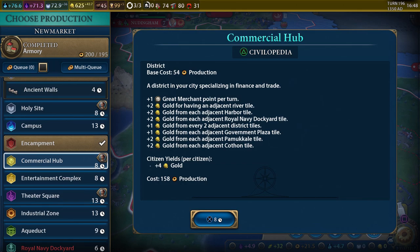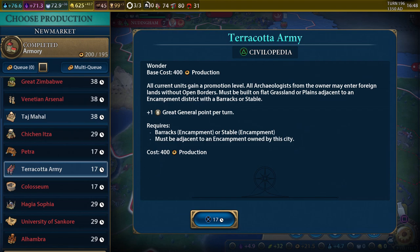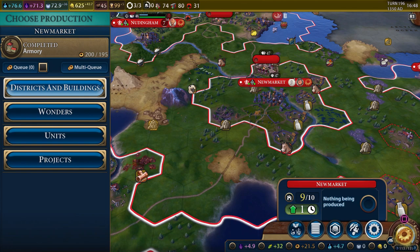Let's go and finish up all the stuff we need to do. We just got the armory. We could get a district here, and there are wonders as well. Oh wait — the Terracotta Army: all current units gain a promotion level, all archaeologists from the owner may enter foreign lands without open borders, and one plus great general point per turn. So everybody getting promoted would be nice, but that's 17 turns.